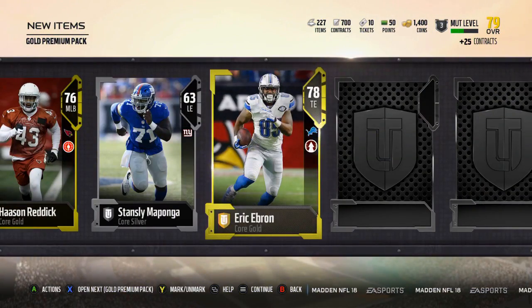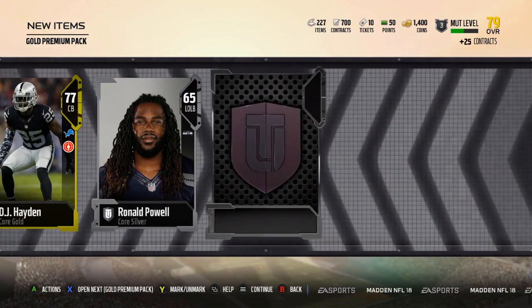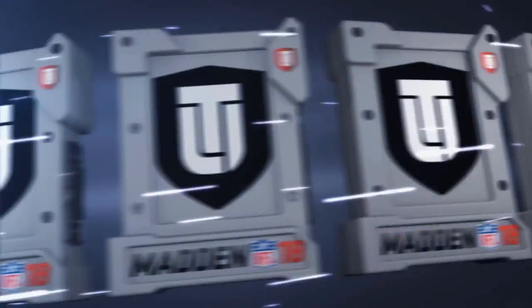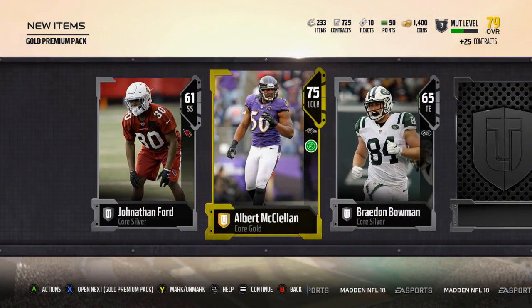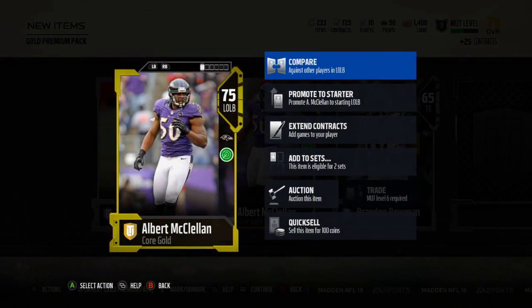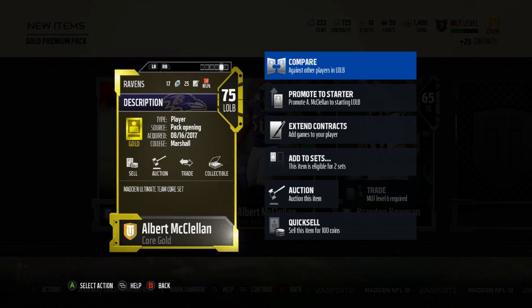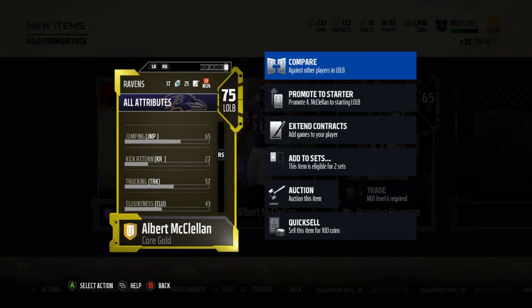I need outside linebacker. Eric Ebron — that's nice, I'll take that. DJ Hayden — I would take that if I didn't have like the most stacked secondary in the history of this game. I got like five elites. What is McClellan's zone coverage? Average zone coverage — does he have some average zone coverage going on here? Yeah, 69. That's not bad.